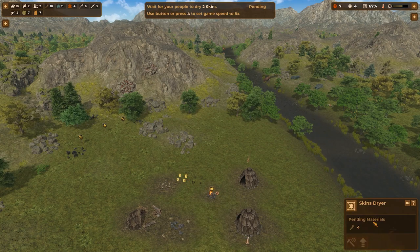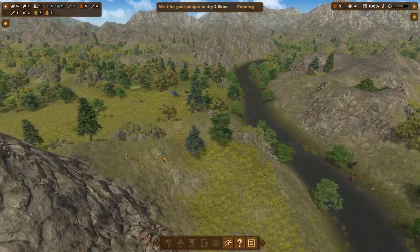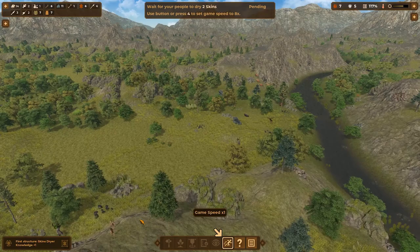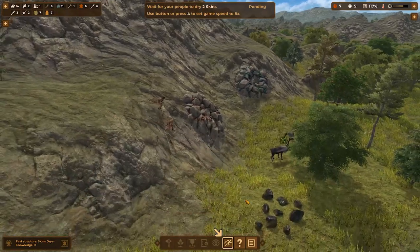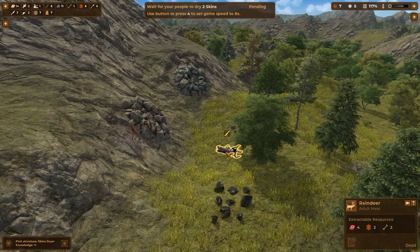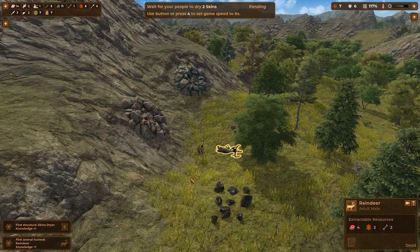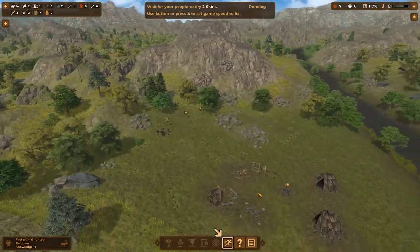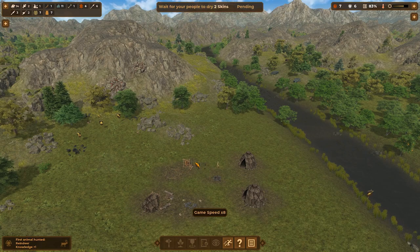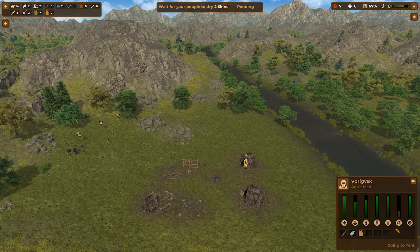They have to build it and then I think it automatically gets used — like woodpile, campfire. Where are our ladies that are hunting? They're going all over the place. This is a little further than I wanted to go, but they're going to sneak up on this guy right here. That was quick — one spear. We're getting more knowledge; at some point I think it's going to probably ask us to do tech tree research or something. They're still drying two skins, so they're going to have to build that — might take a little bit of time.